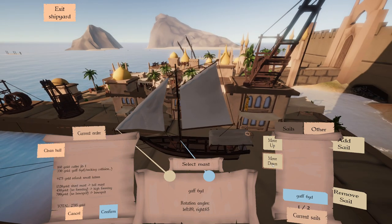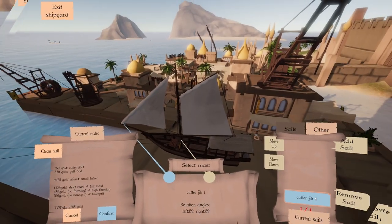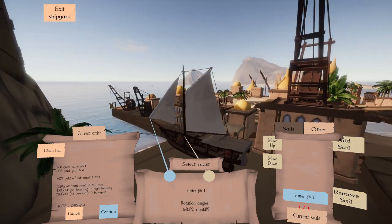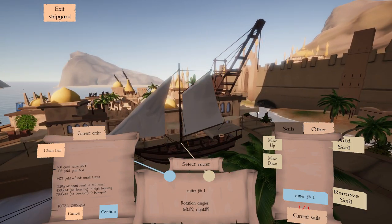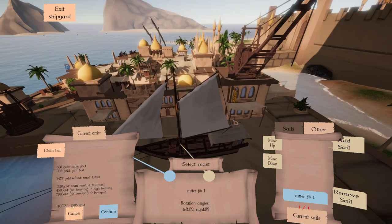I can move it way up there — I think I like it about there. That gives us a pretty cool little set of sails, actually. Makes us much more like a sloop than anything else. And apparently it costs us 2,785 gold for these modifications. You can also add on a hull cleaning for 210 gold. Sure — so I have just under 3,000 gold to make this modification.